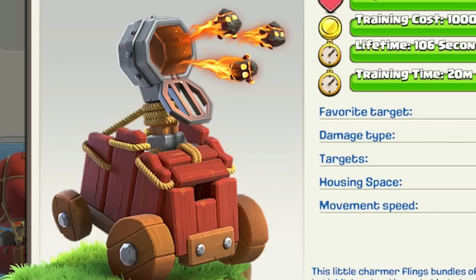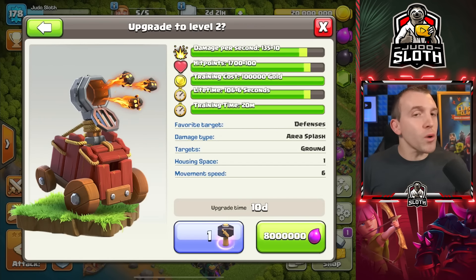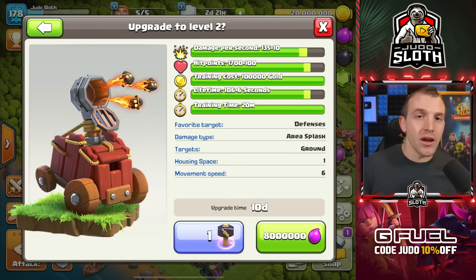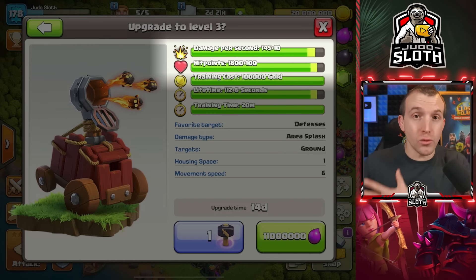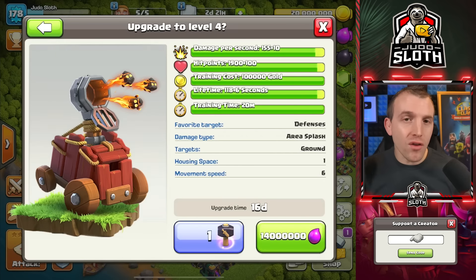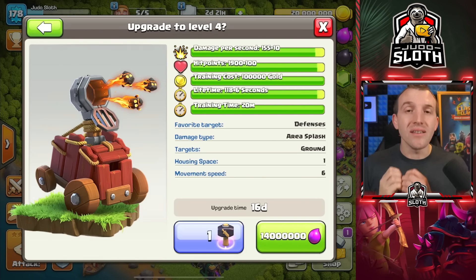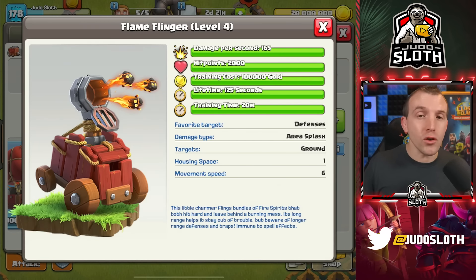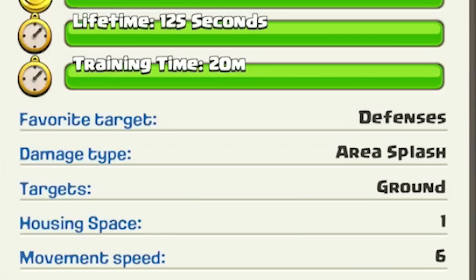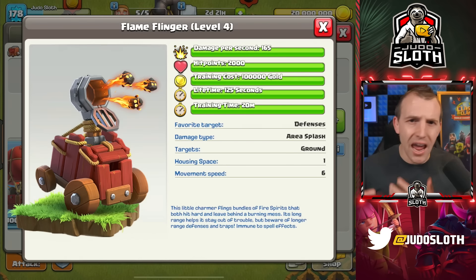The new Siege Machine is the Flame Flinger. You can upgrade it to level 4. Whilst the damage per second and hit points are super important and do increase with each level, so does the Lifetime, because the Flame Flinger has diminishing health, much like the Log Launcher. The Lifetime is if it were to take zero damage, but it can actually outrange a lot of defenses. It will target defenses first, although it will often take out non-defensive buildings due to its area splash. It targets the ground, meaning it cannot fight air troops, but it can target any building.